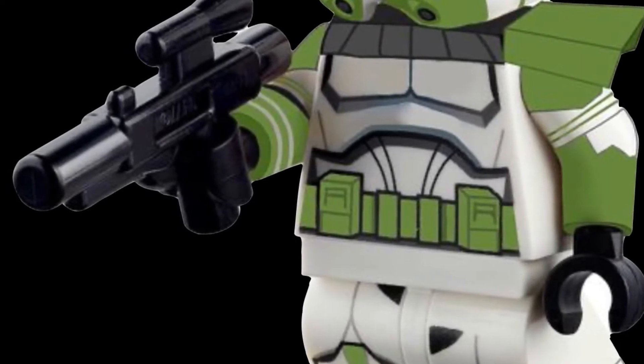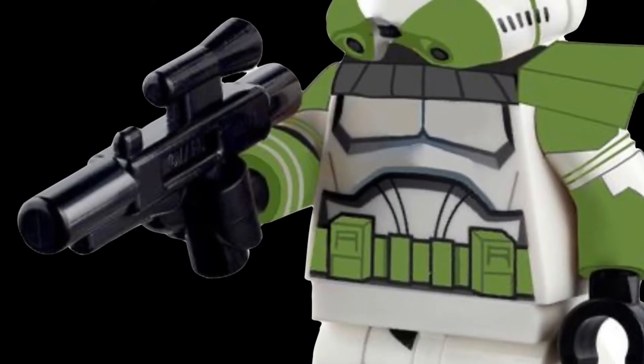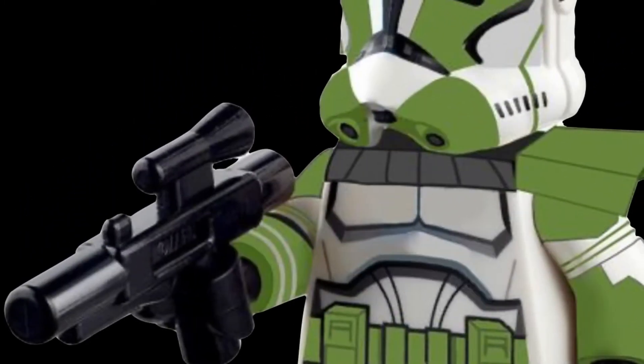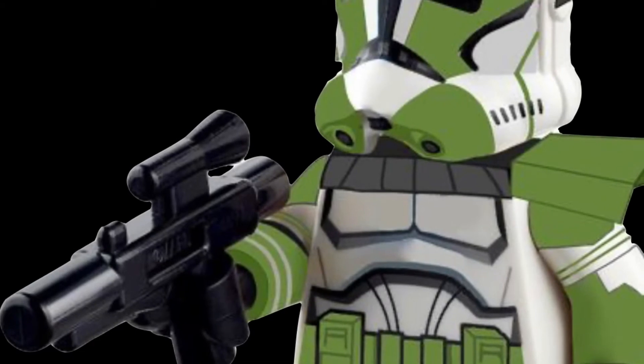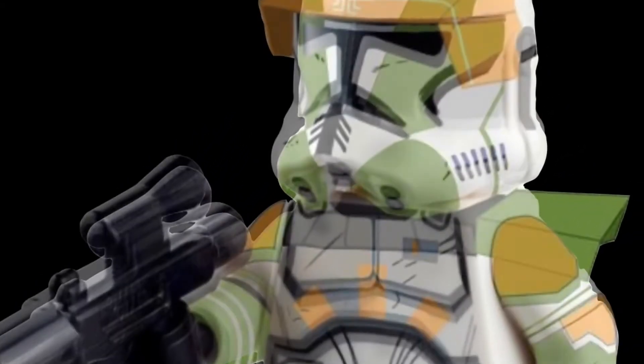The next figure I have in mind is Commander Gray from the Bad Batch episode one — he executes Order 66. I think he's a really cool clone and he has that lime green sort of color. I think he'd be a really cool clone to get in the 2020 style and I think he'd have a pauldron as well.